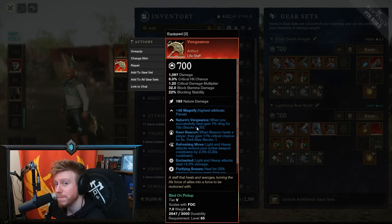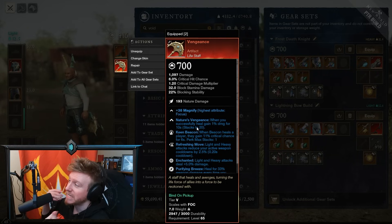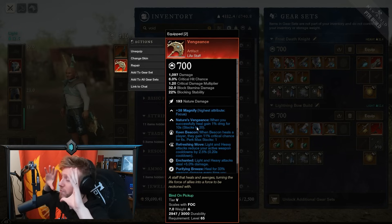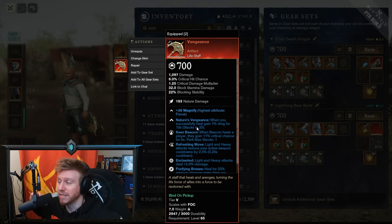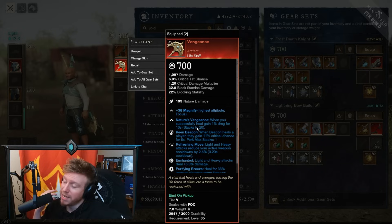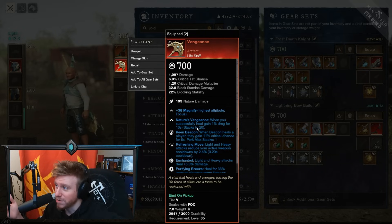There are some other builds we can use it in, and we're going to demonstrate those now. There's actually another change Amazon have made in Season 4 — all of this is subject to change and they might listen to feedback — but one of the things they've done makes Vengeance a pretty interesting build-around, not necessarily for healing, but if you just want to have a bit of fun, a meme, and potentially get some high scores in Outpost Rush.